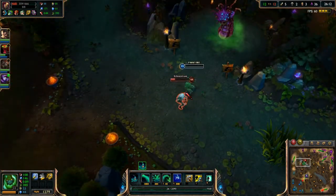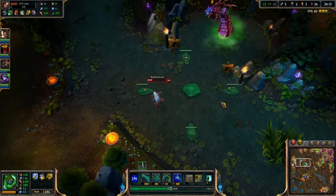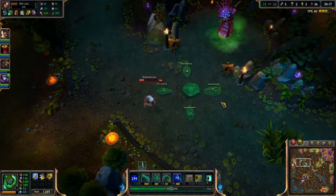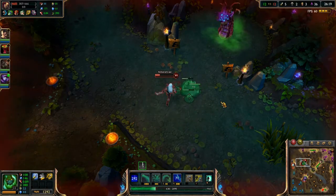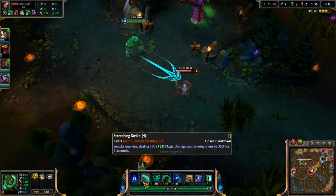Here I'm going to show his Cell Division upon death. As you can see he splits into four blobs, and they slowly make their way inward — the enemy can choose to attack these. It has a similar mechanic to Anivia's Egg, so in a team fight with a lot of AOE going on it's going to be hard to bring yourself back, but it's still a useful mechanic.